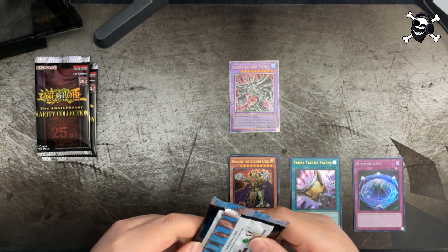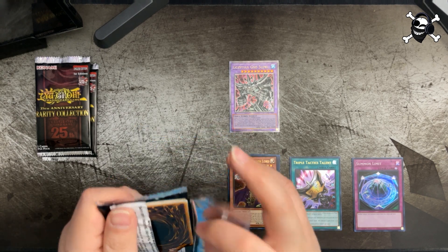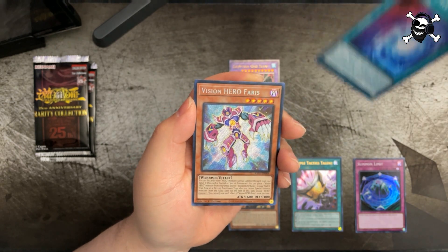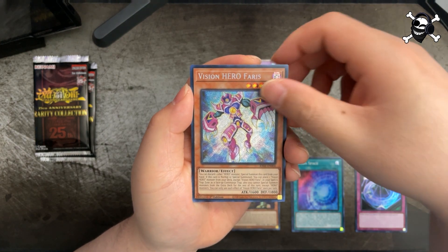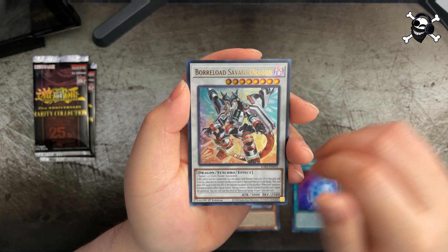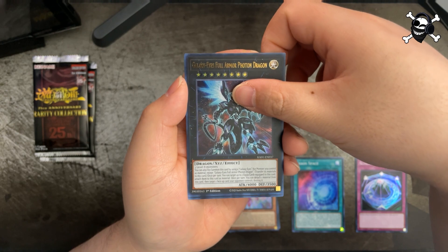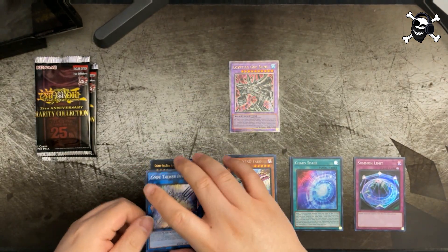Second pack - let's do this. Getting more quarter century rares, awesome. We got super rare Chaos Space, a secret rare Vision Hero Ferris - very cool - an ultra rare Borrel Savage Dragon, an ultra rare Galaxy Eyes Full Armor Photon Dragon - very pretty, very cool - and Code Talker Inverted in super rare. Very cool.